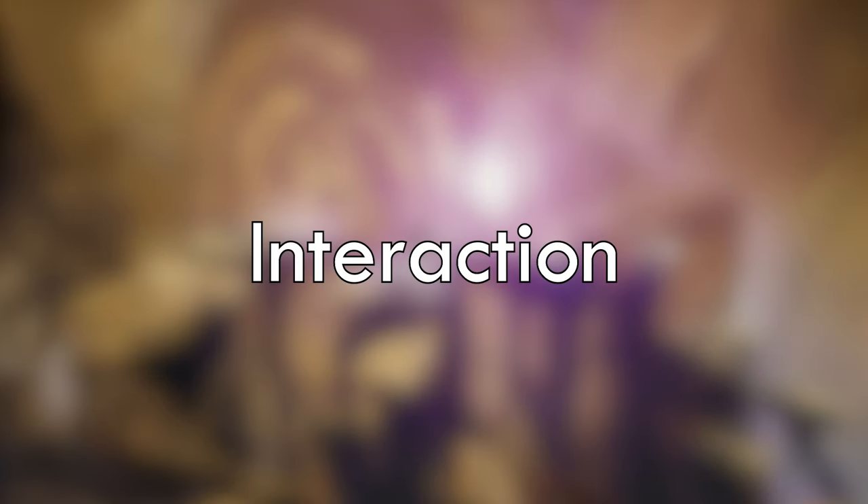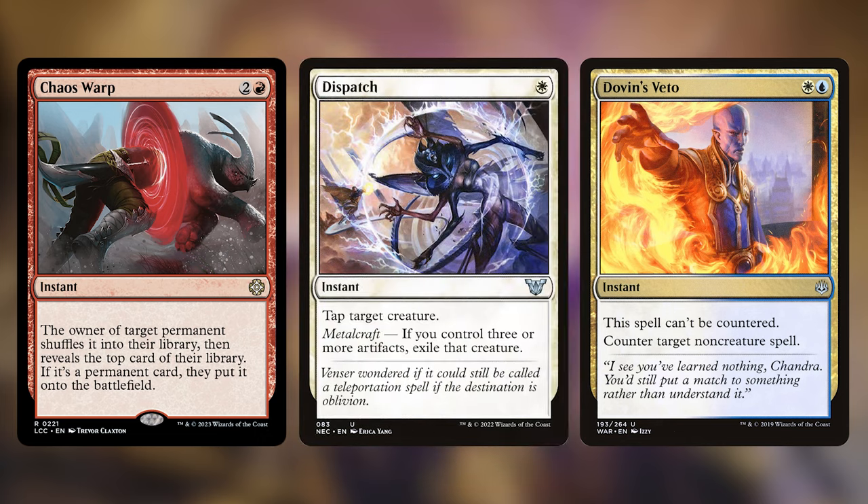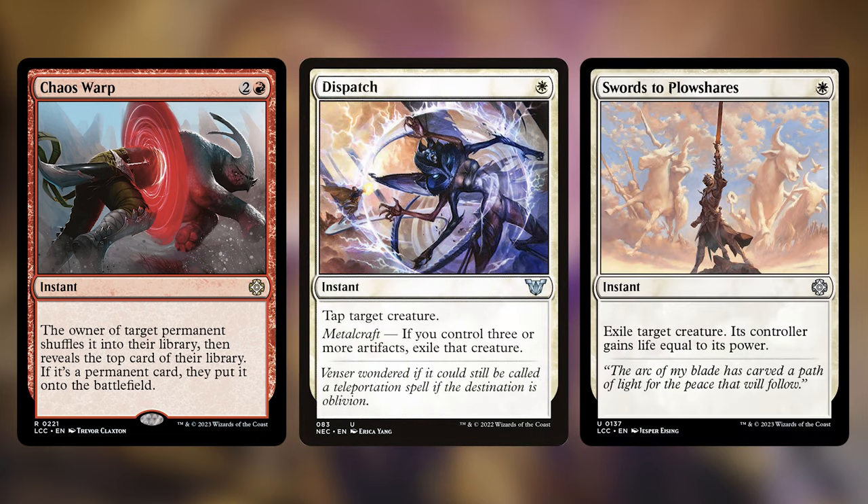Speaking of which, let's talk about that interaction. We have a couple of standouts in this category that work particularly well in this deck. Our counterspell suite includes Counterspell, Arcane Denial, and Dovin's Veto — nothing surprising there, just good counterspells in Jeskai. Our removal spells are Chaos Warp, Dispatch, and Swords to Plowshares. All good in these colors, and Dispatch synergizes well with the artifact theme in particular.